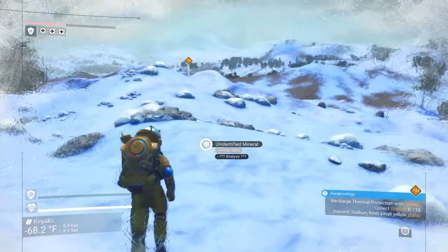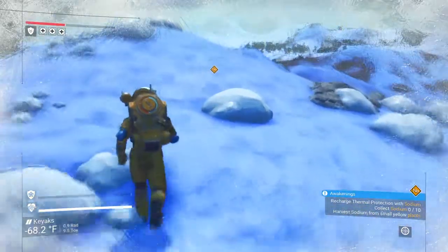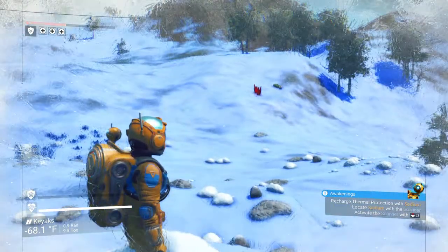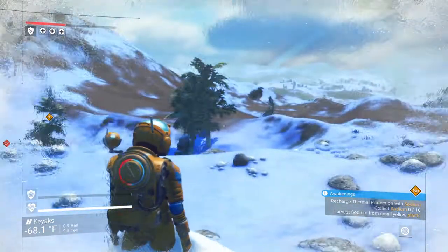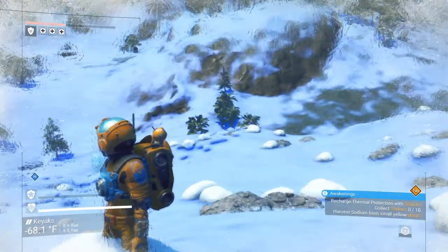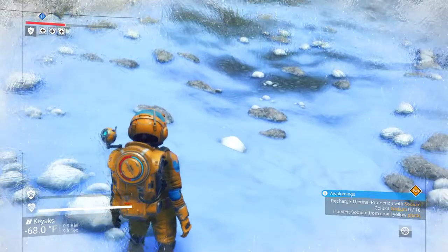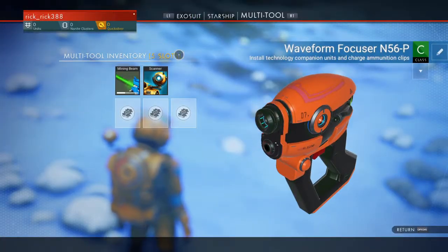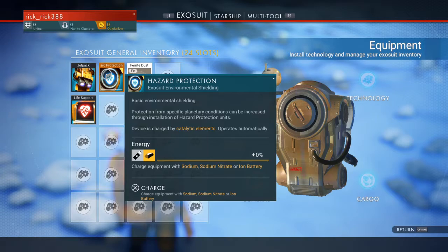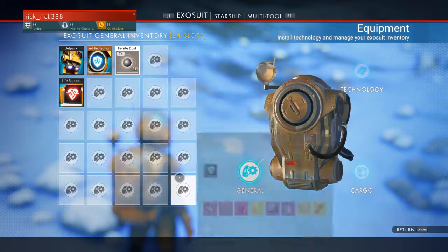Don't get upset if you don't find it the first time. I'm just looking around. Don't move too far away from your spot. I'm just trying to get on top of the big hill to see if I can scan again. Since I haven't seen a ship, I'll probably have to get on the map. Go to Exosuit — you're going to want to recharge your hazard protection. You need to find sodium.